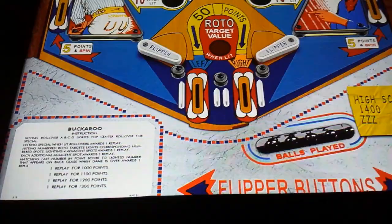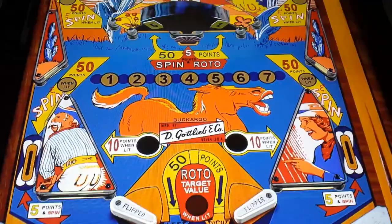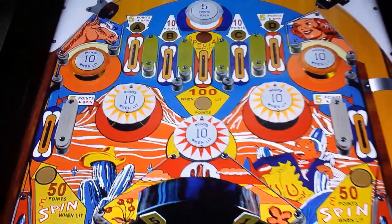All right guys, we've got Buckaroo - Gottlieb's Buckaroo. We're going to go over the play field. We've got five balls, most of these are five ball games. Now this is a virtual pin table on a 43 inch screen. We don't have a DMD - these old games don't have a DMD. And there is the back glass.